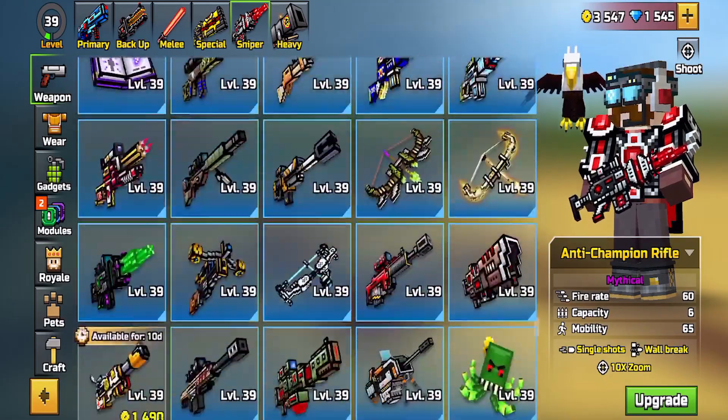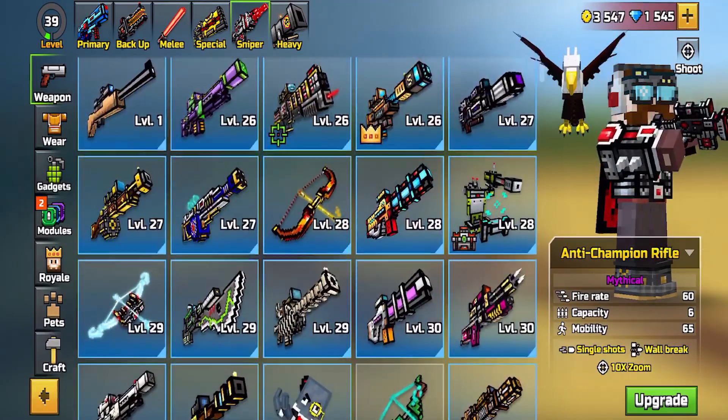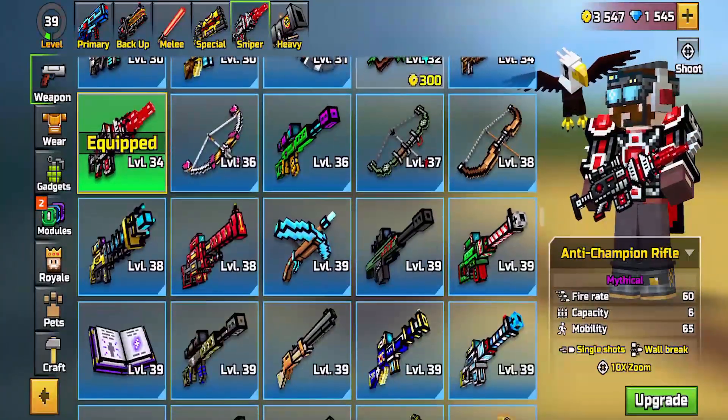By the way, I forgot to mention — this account also includes all the other weapons in the game for free, which is a nice perk. The link will be the first link in the description down below. If you want one, go through the steps like I showed at the beginning and you will get an account.